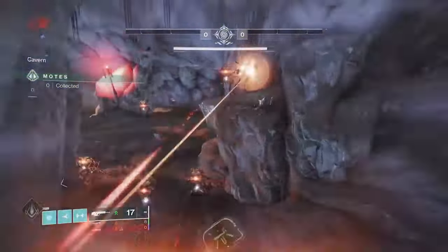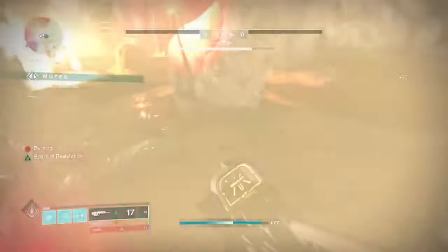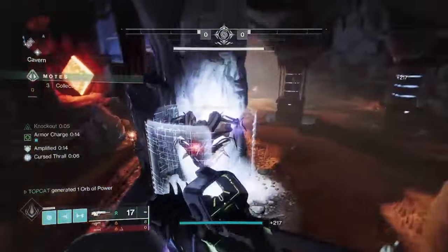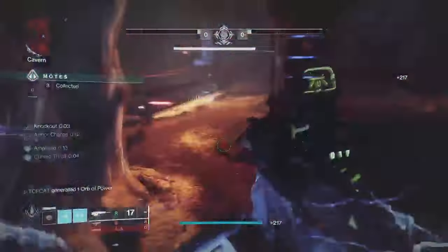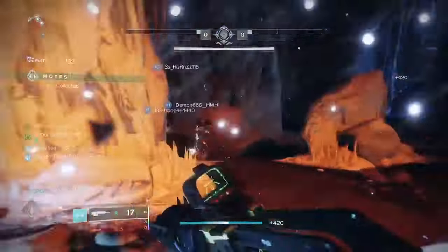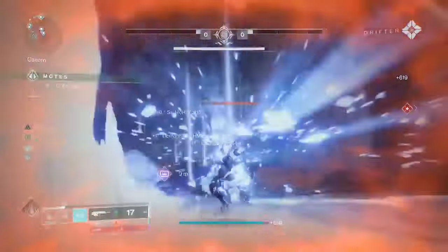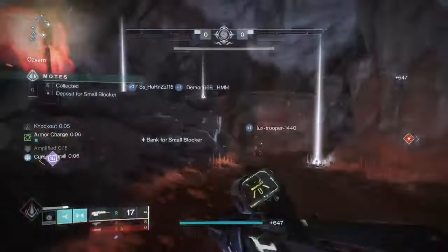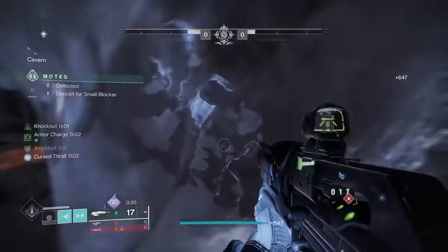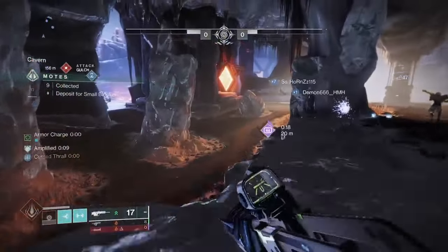I am a Dredgen and whenever I run a Titan I run this build. I've run it pretty much for the last 6 seasons — it hasn't changed, it works. There will be a DIM link in the description below and slides at the end if you like what you see. This is designed to work around solo queuing, but I'm going to try and break it down as this game progresses. Make sure to thumb it if you like it, sub if you're new.